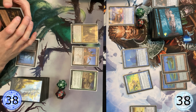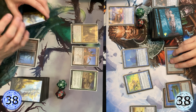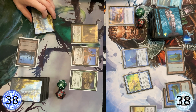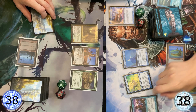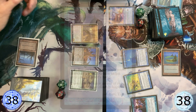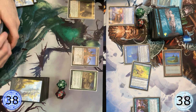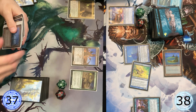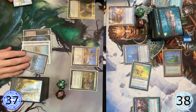Okay. High Tide. Fallen Empires. Turn him. To the crater zone. I can afford him still. Swing for one. Okay. Done.